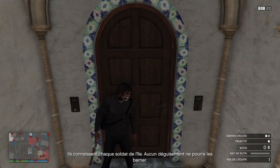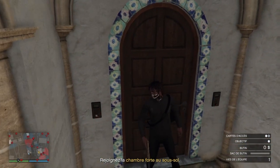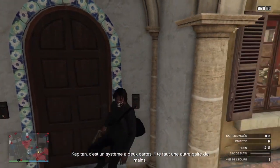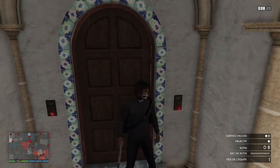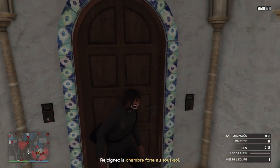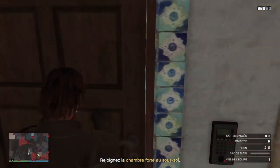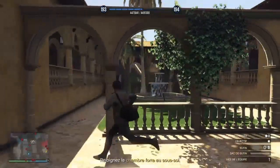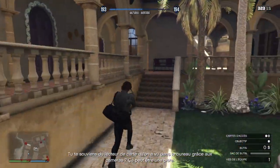Vous allez faire le bouton R1 sur la porte, ensuite avec votre joystick vous tournez la tête du personnage soit à droite ou à gauche — le plus simple c'est de tourner à droite. Et direct après, vous visez avec l'arme et la porte va s'ouvrir. Donc : R1, tourner la tête à droite, puis viser avec l'arme.